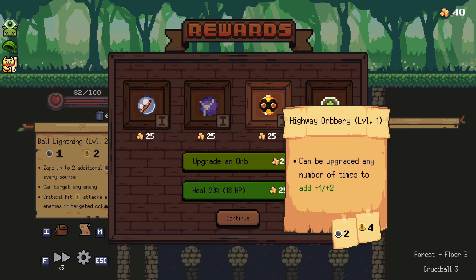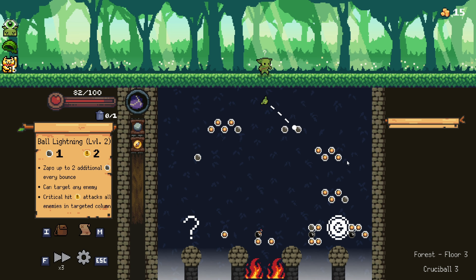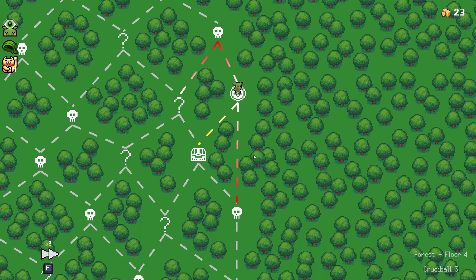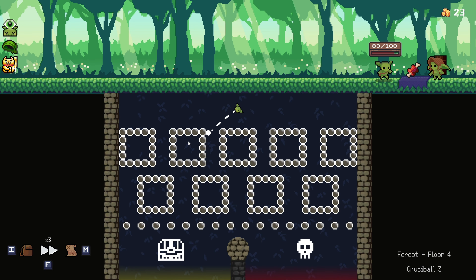We could get a sphere, or a highway orb. Never seen this one — it can't be upgraded any number of times to add plus one, plus two. Why don't we try the highway orb? Let's do it. Although maybe I should have saved a little bit of gold for the merchant here. I need 30 to remove an orb but we're sitting at 23. That's all right — still just a free level. Go ahead and get over to the chest.